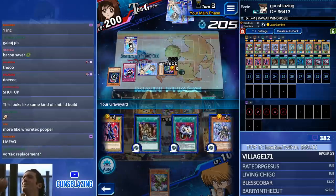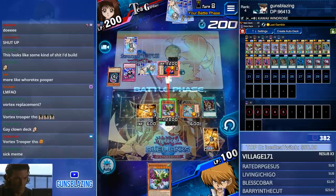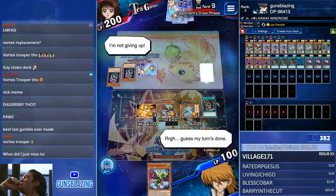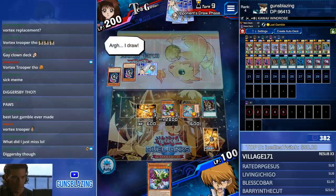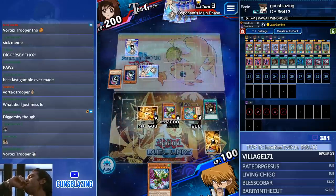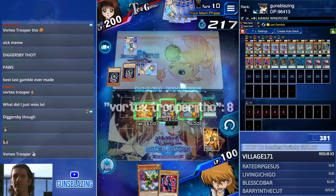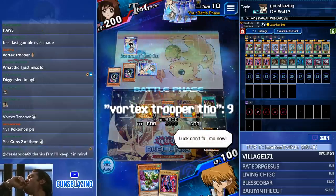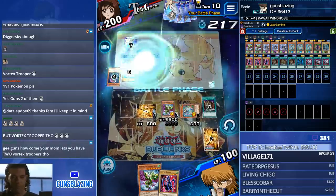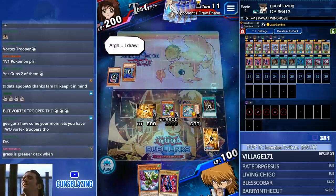I actually should not have played this one because now I can't get this one out. Luck don't fail me now — I could get Dark Core and then banish one, but that would have to be over two turns. But Vortex Trooper though — two Vortex Troopers! Ad Changer though.